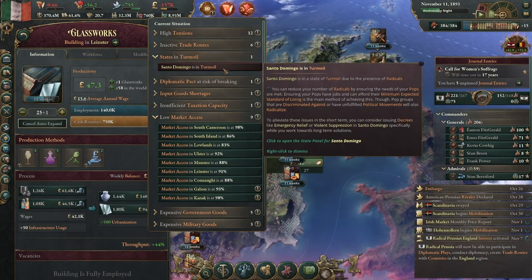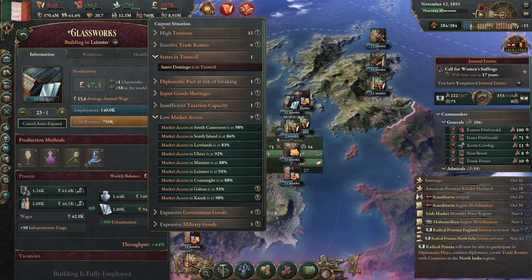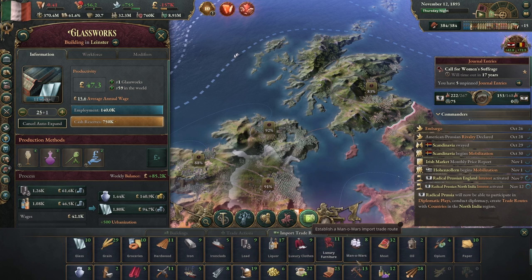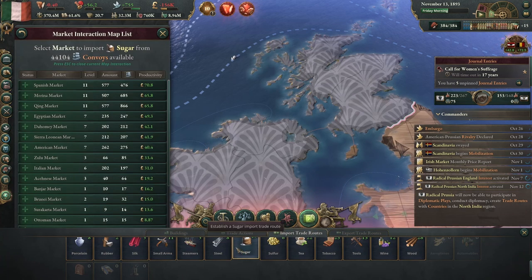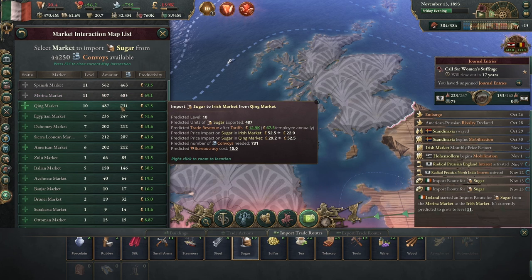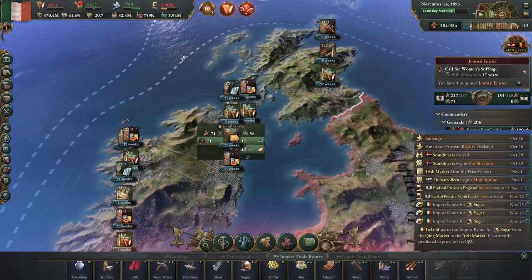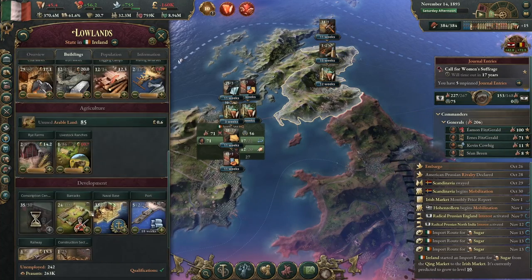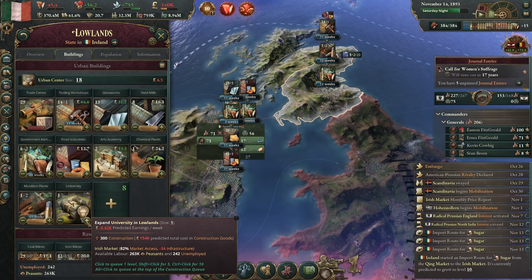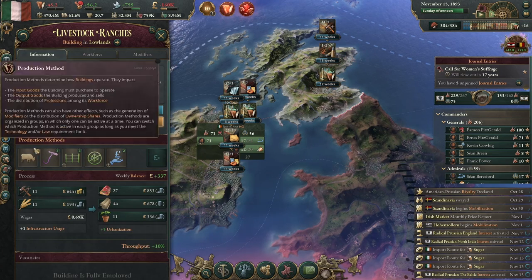What are we lacking as an input good here? Sugar — I should be able to import that pretty easily. A lot of just bouncing back and forth managing things right now, but what I'm really looking forward to is conquering the rest of England.